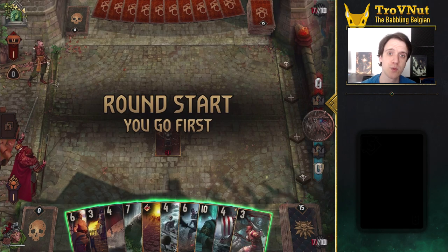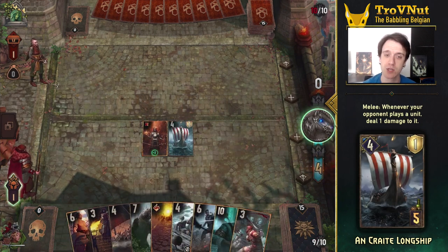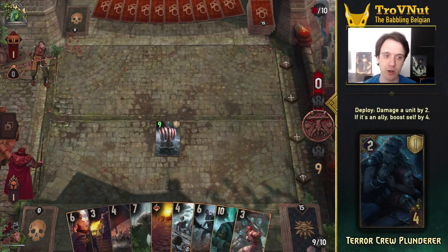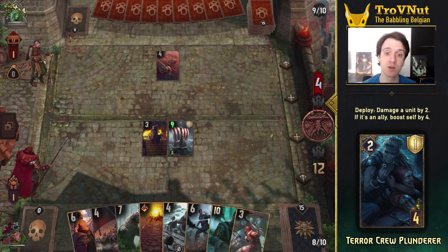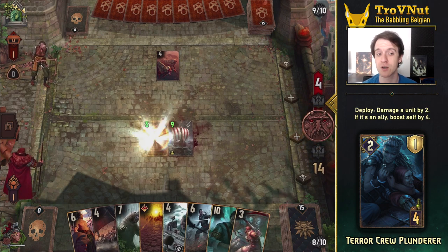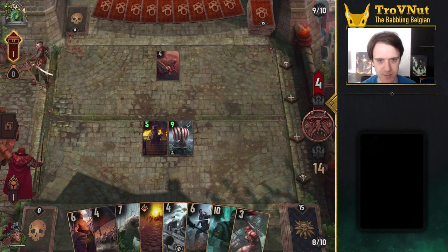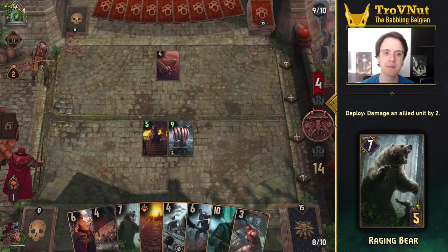You can also start off with an Uncrate Longship to generate some damage on the other side of the board or use it as bait. You can supplement the damage on the Drakkars by playing Terracrew Plunderers as well. Damaging the Drakkar by 2 gives you 7 or 8 points with a 4-provision card, so even your low-provision units can generate a lot of momentum. The Raging Bear performs a similar role, damaging the Drakkar while having a large body of its own.